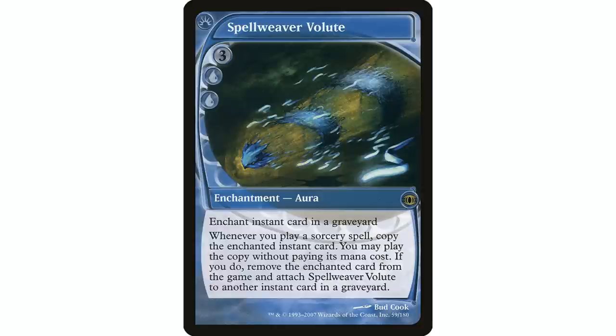Whenever you cast a sorcery spell, copy the enchanted instant card — you may cast the copy without paying its mana cost. If you do, exile the enchanted card and attach Spell Weaver Volute to another instant card in a graveyard. That's incredibly powerful. Obviously you want this in a deck casting sorcery spells — every deck does that — but it's extra good in a spell-slinger or instant-sorcery deck. You can enchant instants in your own graveyard to reuse them, though you will exile them in the process.